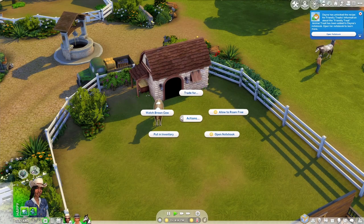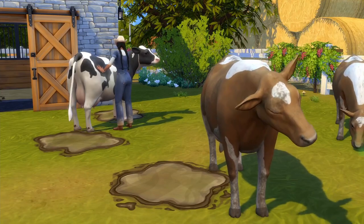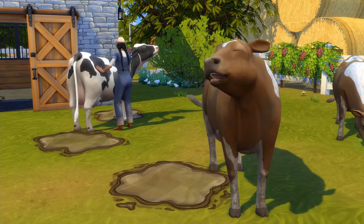If you already have animals in the game, you can change them into free range animals by clicking on them and selecting this option. However, this is irreversible, so make sure you want them to be free range before you try it out.